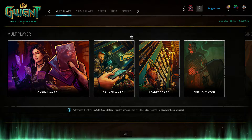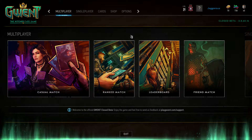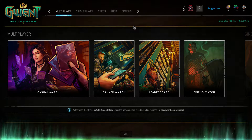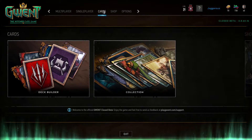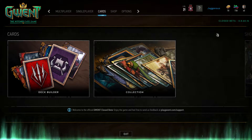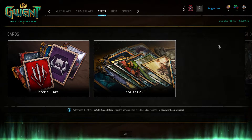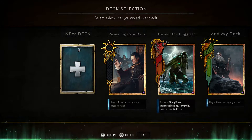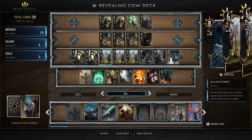Hey guys, welcome back to Gwent: The Witcher Card Game. My name is Jagarus and today we're going to start looking at some budget ranked decks. We've covered the beginner decks, now it's time to put on our big boy trousers and jump into ranked. I'm going to show you some decks you can run for ranked if you want to start climbing. We're going to begin with a Nilfgaard deck — the Revealing Cow Deck — a very reveal-focused deck.